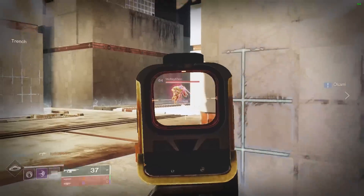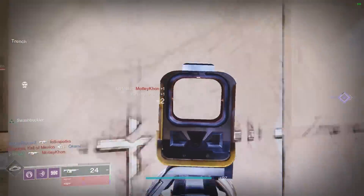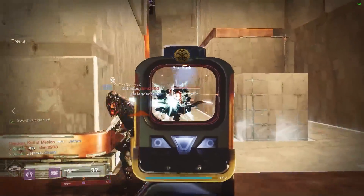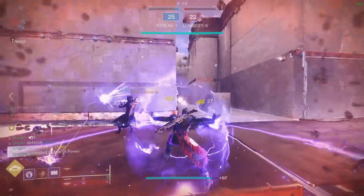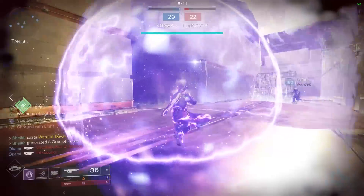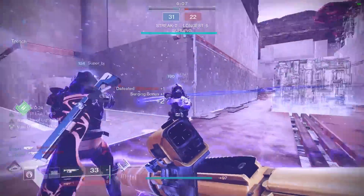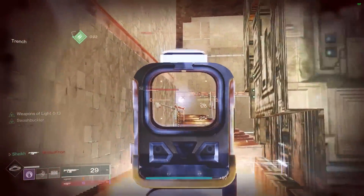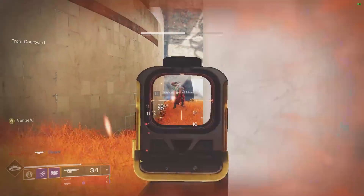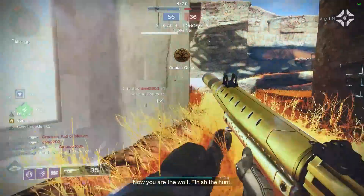7th Seraph Carbine — this gun straight out of Call of Duty Modern Warfare 2, basically an M4. Bang. Let's get that shoulder charge; I want it to one-hit kill. We've got swashbuckler times five. There are like 17 of them down that angle so we might want to back up, get our health back, put a little barricade down, and continue to beam them. Weapons of light and swashbuckler all coming together. Floating on high with the 7th Seraph. We'll take that kill and this one too — crispy.